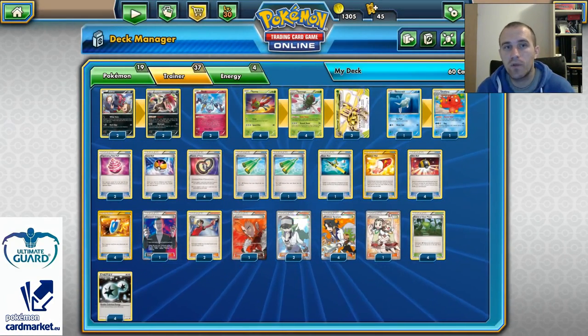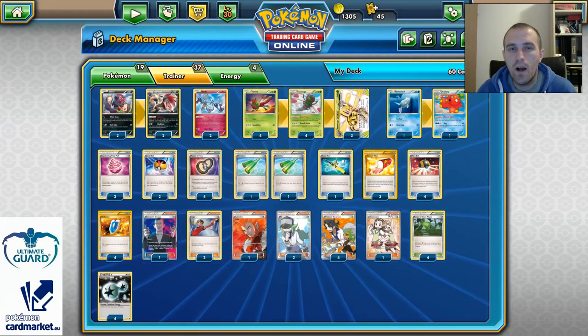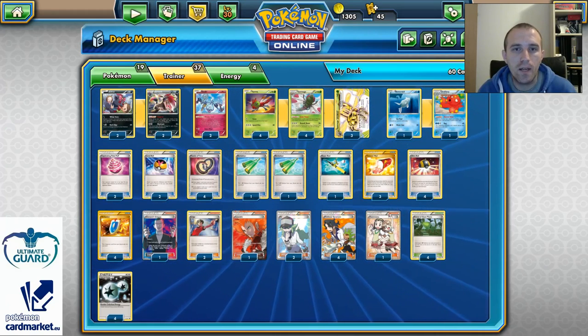So the deck runs 19 Pokemon, 37 Trainer cards, 4 Energies — 60 cards in total, which is the normal amount for a Pokemon Trading Card Game deck, just in case you're new to the game.